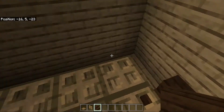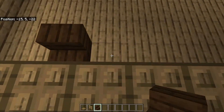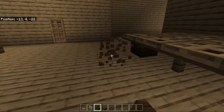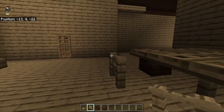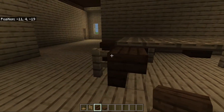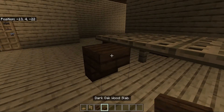Fitting with the rest of the theme, we are going to use dark oak chairs spread around the table. If you want, you can even make one side a bench by connecting two chairs together.